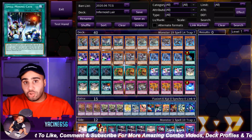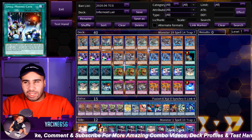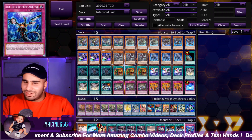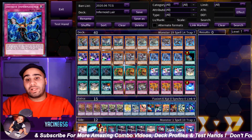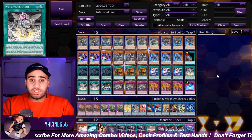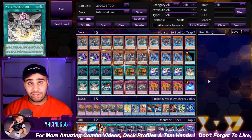Two Mystic Mines when you know you're going second because you just lost, or sometimes people still make you go first because they're scared. Infinite Impermanence is another card — if you play three of them, you can actually set with Lilith, which is really cool. That is pretty much all I had to showcase for this Infernoid Lair deck profile.